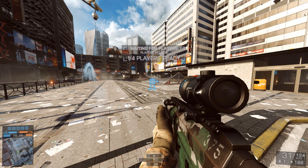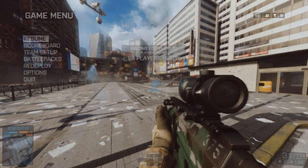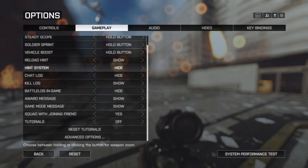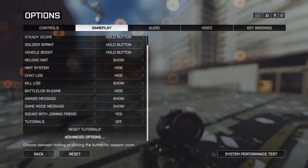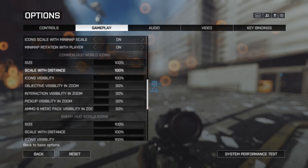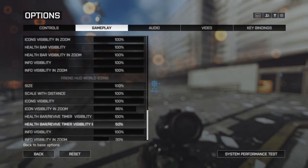First, you need to go into the options menu, head into Gameplay, and scroll right down to the bottom where there's a section called Advanced Options. Click on that — this is where all of the changes we have at the moment are, so you can make the game look how you want it to.